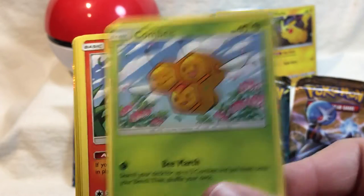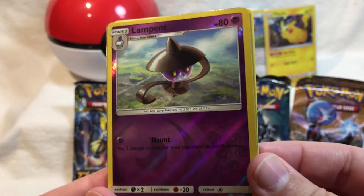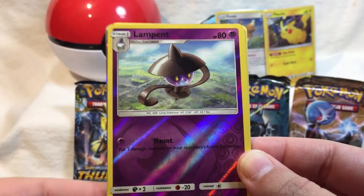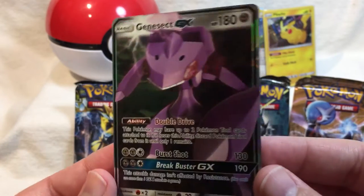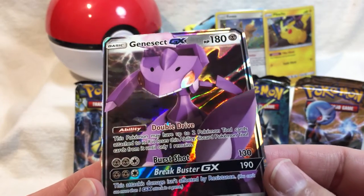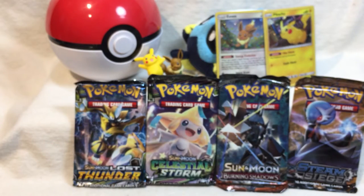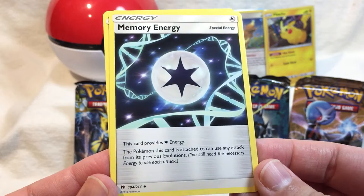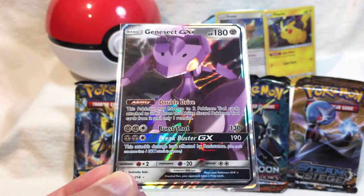Pineco! Litleo. Cutiefly. Reverse holo Lampent - it's kinda dark. Lampent. Something cool - something shiny! Genesect doesn't want to be my friend. It's Genesect GX! I like the weather effect in the background. Put that down slightly more gently than flinging it. Fire-type energy, Pinsir, memory energy - that's kinda cool! And a Kecleon. Despite the rough start, Genesect is protected. I love that foiling - it's so pretty.